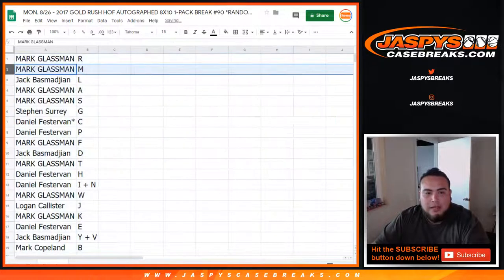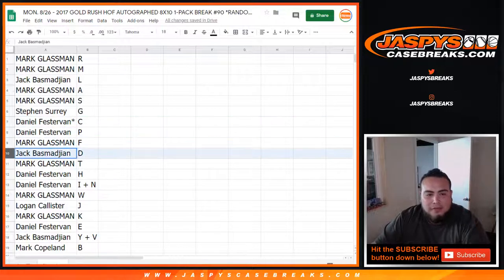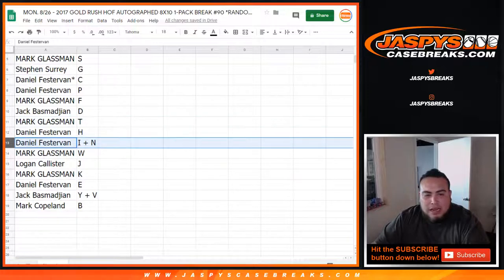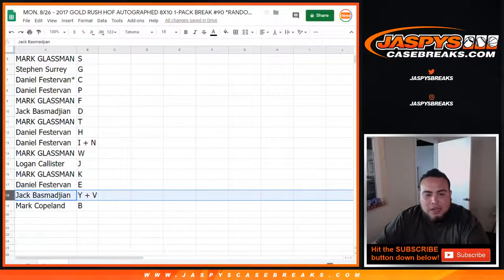Boombox, you got R as well as M. Jack with L. Boombox with A and S. Steven with G. Daniel, Last Spot Mojo, C and P. Mark with F. Jack with D. Boombox there with T. Daniel with H and I-N. Boombox with W. Logan with J. Boombox with K. Daniel with E. Jack with Y. V combo. And Mark Copeland with B.